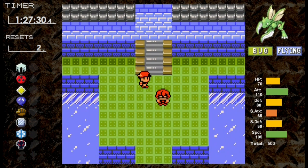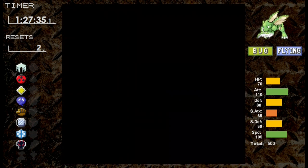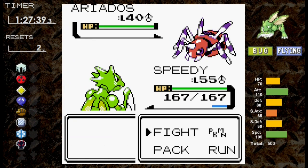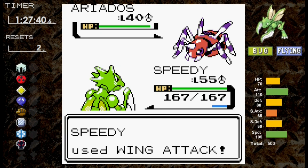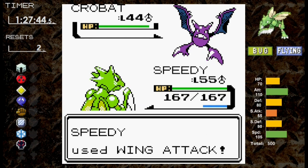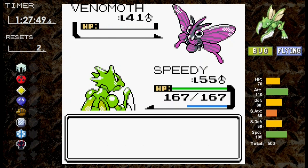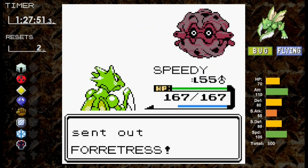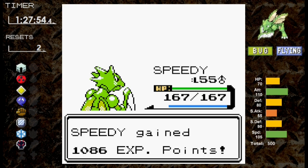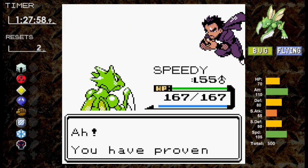Time for Koga. We set up one Swords Dance against Ariados and it uses Double Team, so we knock it out with Wing Attack immediately. Koga sends out Crobat — we outspeed and Wing Attack knocks it out in one. Venomoth comes out with no chance — knocked out. Forretress isn't expected to be a one-hit, but Wing Attack is neutral and somehow breaches it. Muk goes down to Wing Attack. Scyther has swatted Koga down. Against Bruno, we could get knocked out by Machamp's Rock Slide, so we fully set up Swords Dance on Hitmontop. Hitmontop only uses Quick Attack while we set up. Wing Attack takes it down, Onix falls to one Wing Attack, and the rest of Bruno's team — Hitmonchan, Machamp, Hitmonlee — all go down quickly. Scyther buzzes Bruno.